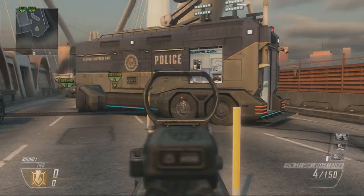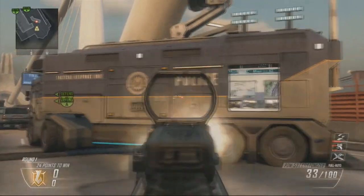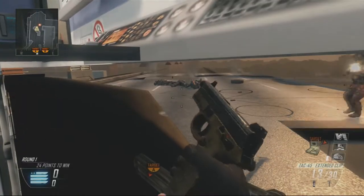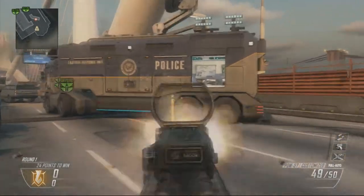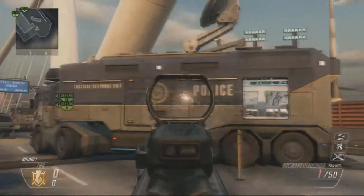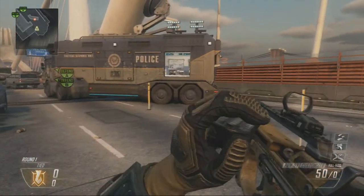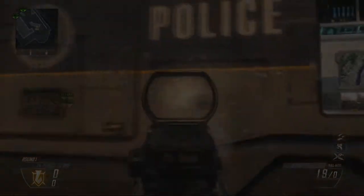Here you can see my mate is shooting straight through this police van and he's not even getting one hit marker, so this is definitely a good beneficial glitch to use online. Leave a comment below — are you going to use this online? Also remember, if you want to spawn trap, you must be on the game type Demolition for this to work. Alright guys, take it easy, hope you enjoyed the video and I'll see you next time.